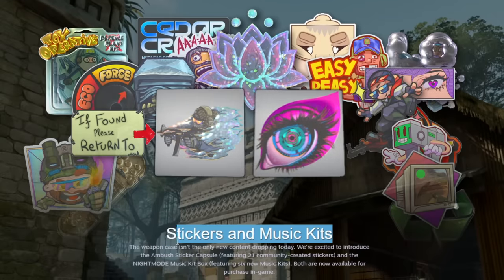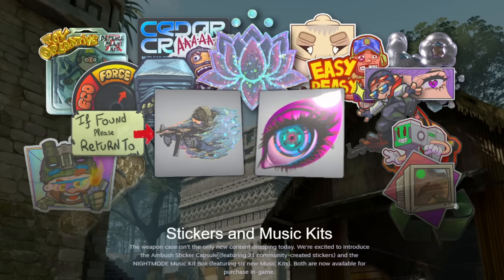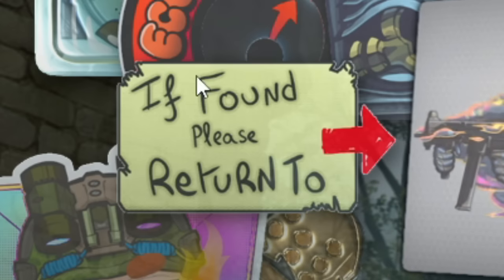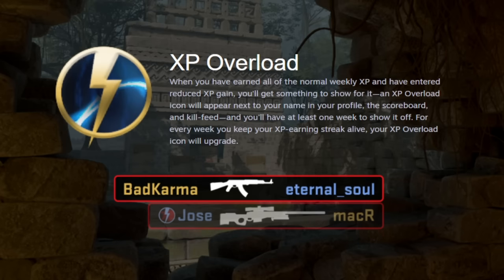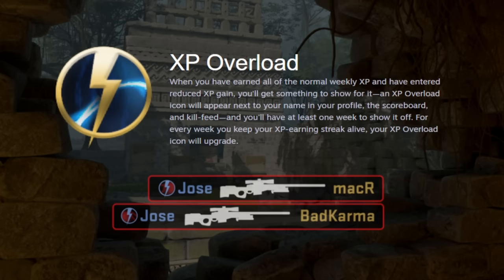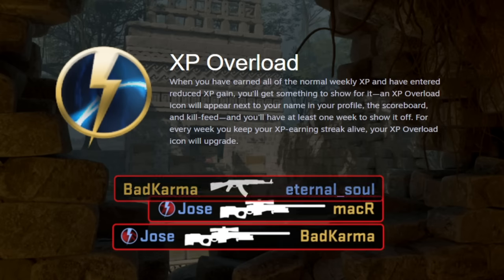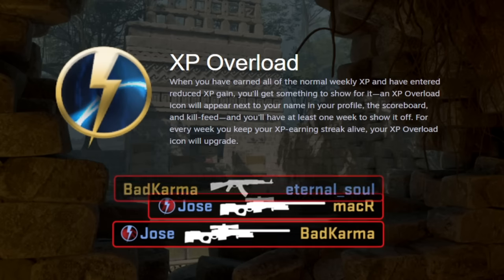A new sticker capsule — a weapon case isn't the only content dropping. We're excited to announce the Ambush sticker capsule. 'If found, please return to...' This is a really funny one, now that you can place it wherever. When you've earned all of the normal weekly XP and entered reduced XP gain, you'll get something to show for it — an XP overload icon will appear next to your name in the profile scoreboard and kill feed. It's literally just a badge. It doesn't do anything — this feels kind of useless.